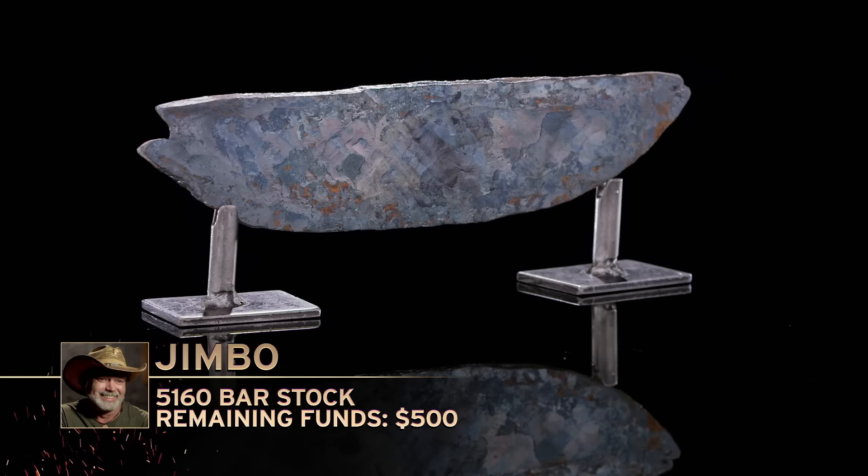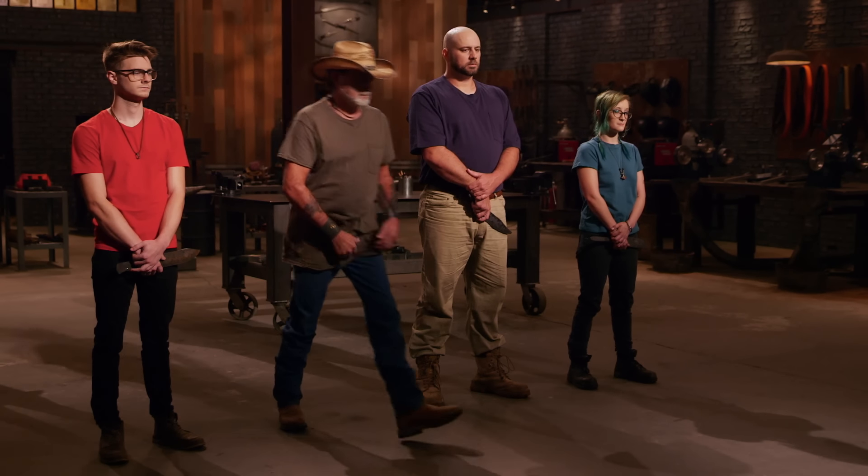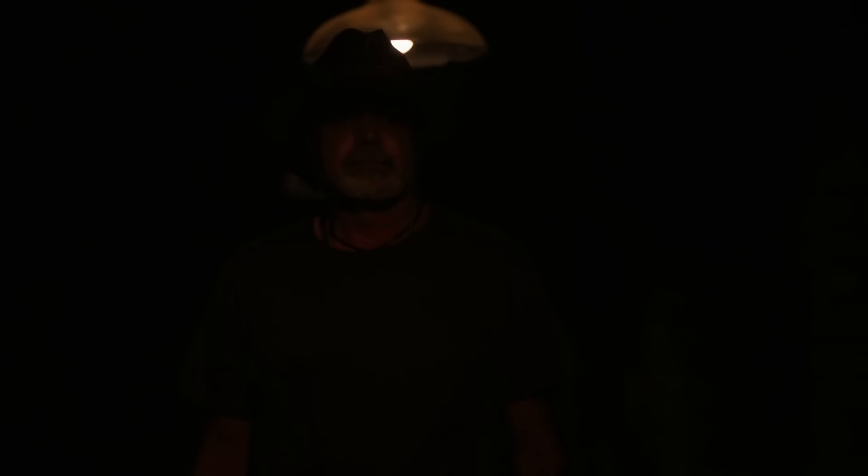Jimbo, please present your work to the judges. The problem we have here is there's no plunge grind, there's no tang — you've got kind of a blade-ish shape on both ends. I wish you had gotten a grinder, cut that steel down so you would have less mass to work with. Honestly, this is a parameter failure. Jimbo, your blade doesn't make parameters and therefore doesn't make the cut — I must ask you to please exit the forge. I turned in a piece of steel shaped like a fish instead of a knife, so I'm not surprised. But I gave it a good shot. It was an honor just to be here among the judges and the other smiths. The experience was great.